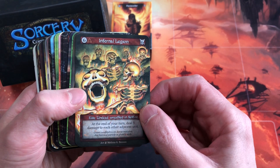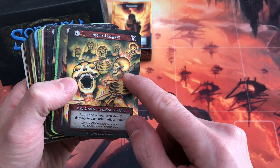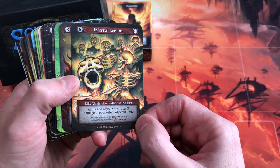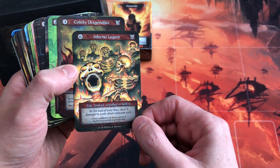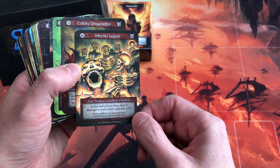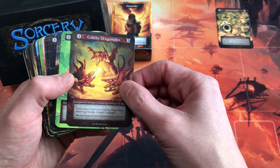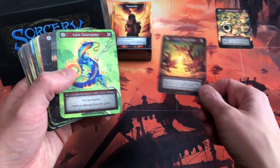Here is the Infernal Legion — this is an elite. There's a curio version with five skeletons and lighter artwork. It's by Melissa Benson, who did Shiv and Dragon in Magic the Gathering, and also all the cores in Sorcery. At the end of your turn, you deal three damage to each adjacent unit.